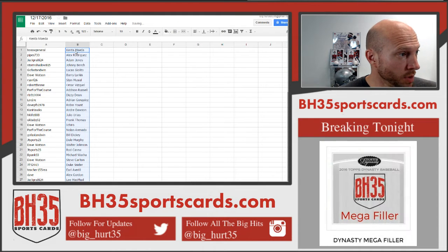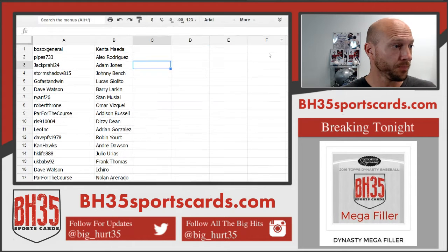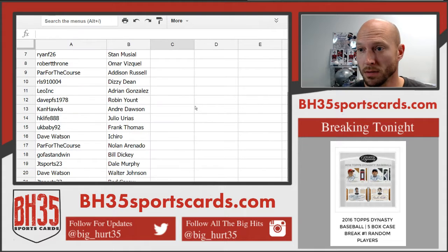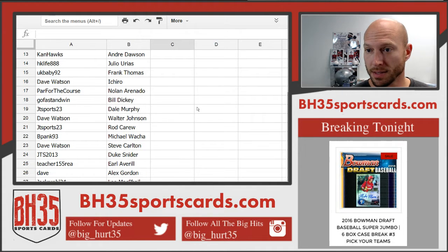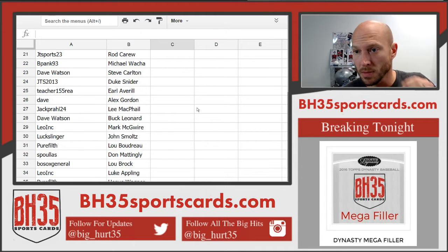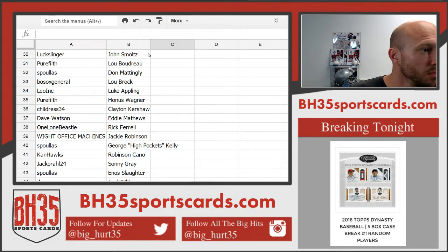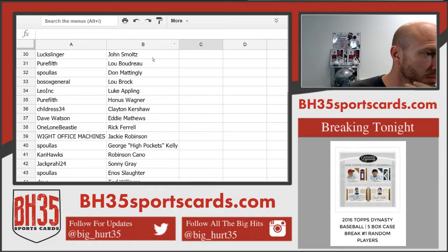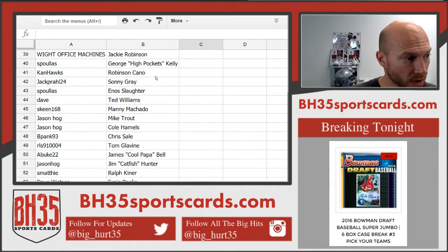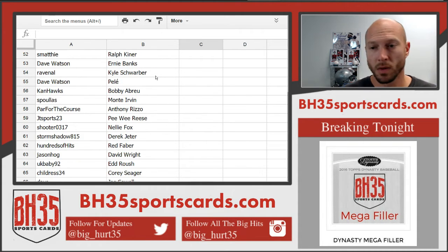I'm going to alphabetize these and put them in the store. But for right now, I'll just kind of scroll through them for you. They'll be in the team draw section so you can easily see who you have. Jason Hall got Mike Trout — nice.